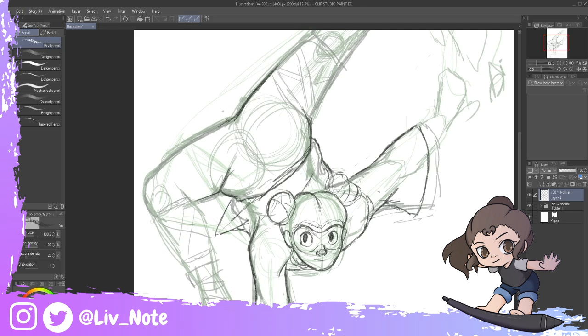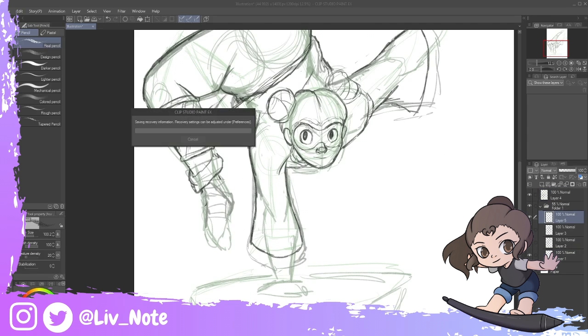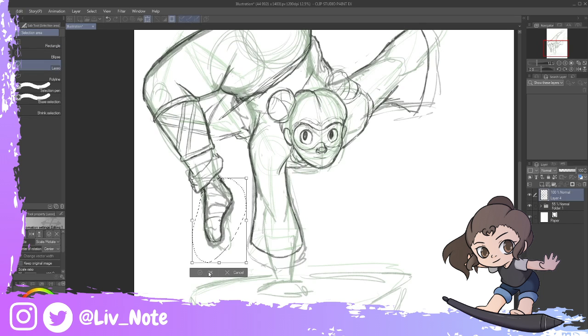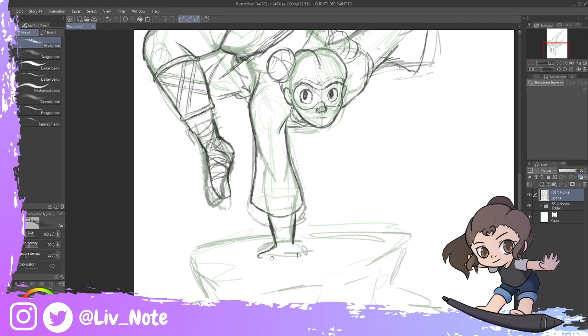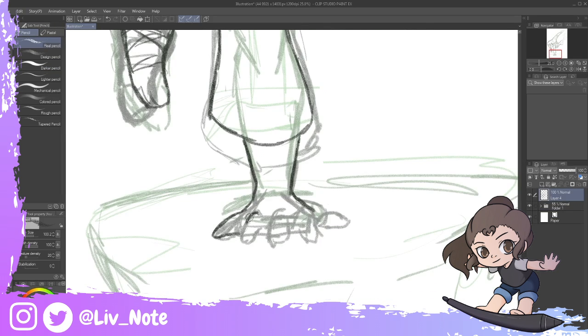So the character that I'm drawing at the moment — she is one of the OCs that I made for this universe. Her name is Rose. She has a last name, but I really don't want to say it because I don't want to mess it up.